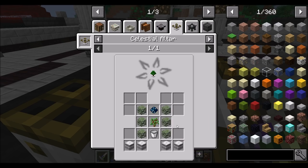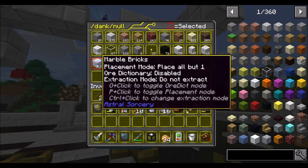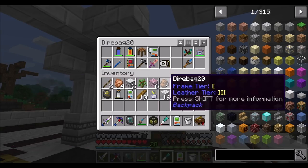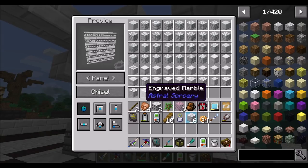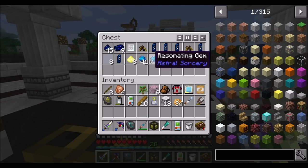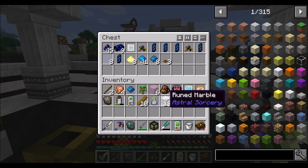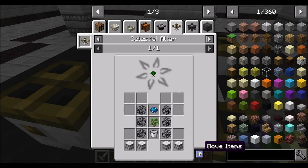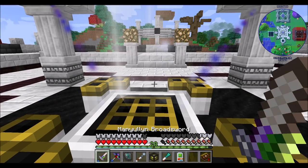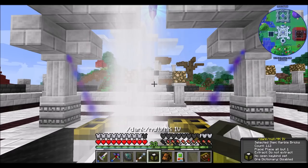So I just need a Resonating Gem and four Ruined Marble, which doesn't seem to be that hard. Let's get our Chisel. I believe this makes a pretty cool tree farm — really cool, if I'm not mistaken. We need one of these Resonating Gems, which are easy to make now. It's just Starlight Infusion of Aquamarines. So we can do that thing and that thing. Huzzah! This is going to be a tree farm and I think it's going to be a pretty straightforward setup.